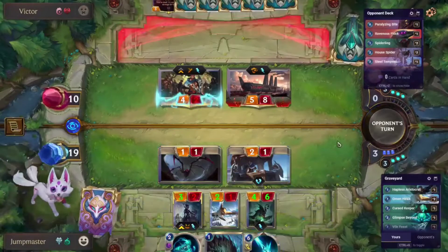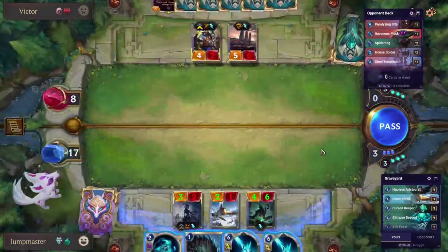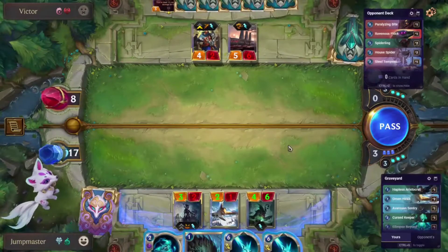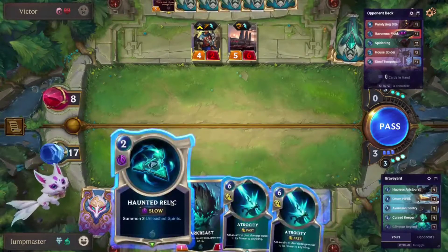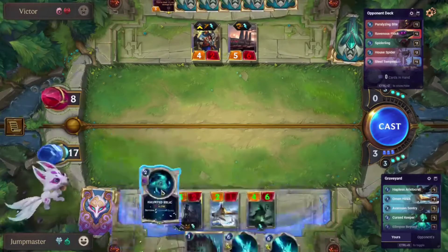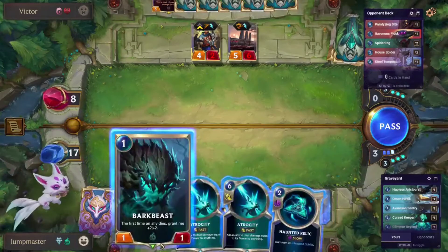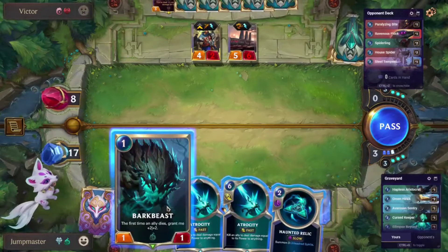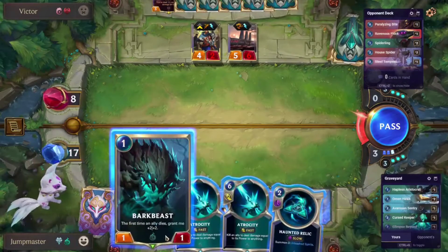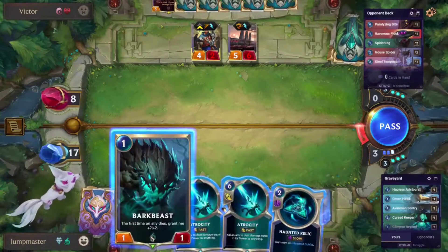This is a good block. We might have — actually, we should sort of see how this goes. There's the other Atrocity — that's huge. So let's think about this: we don't have lethal this turn. Haunted Spirits is always good here because we think he has Intimidating Roar, so we don't want to do anything at slow speed next turn. We should Haunted Relic and then Bark Beast — or do we Bark Beast and then Haunted Relic? This is so much more math than I was expecting. I think we Haunted Relic first and we don't Bark Beast.